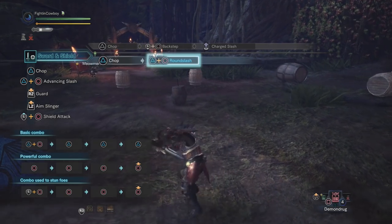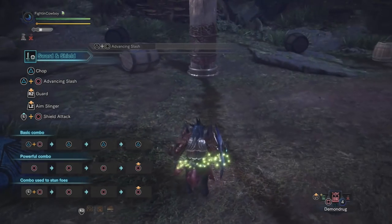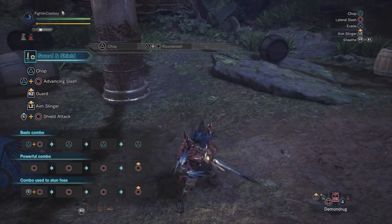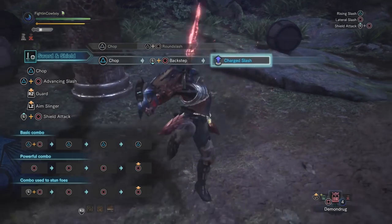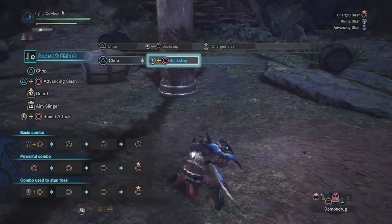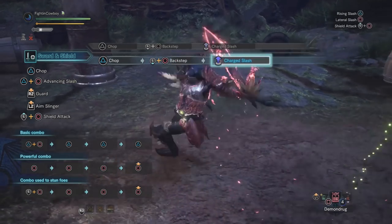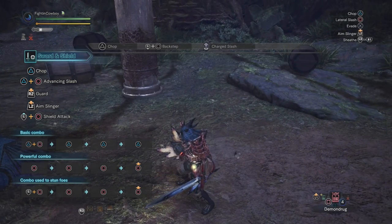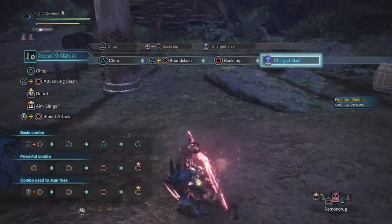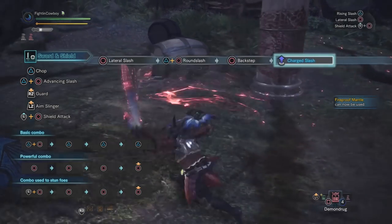One thing I want to touch on is the round slash. If you're standing still, circle and triangle do an advancing slash; however, after any attack it'll do a round slash. This is important because while it's easy to just backstep by hitting backwards and circle, if you're at a side orientation it can be tricky to get the direction right. While you're still learning, do a round slash, and then press circle to do the backstep — you don't have to use the directional input, making it a little easier to execute that attack.